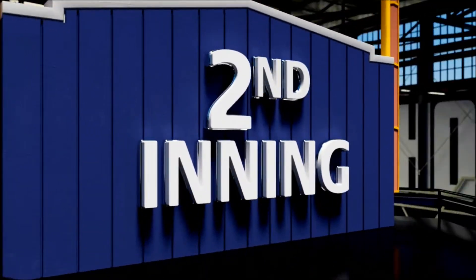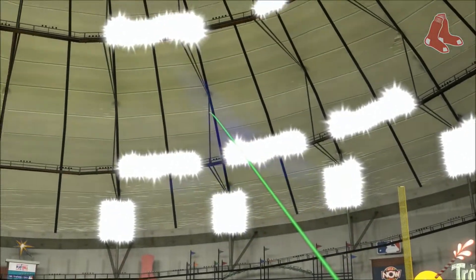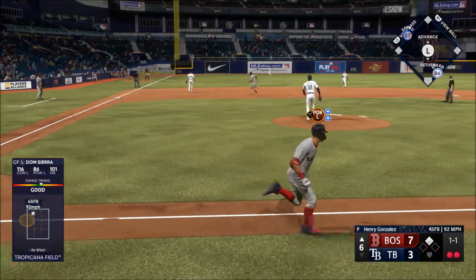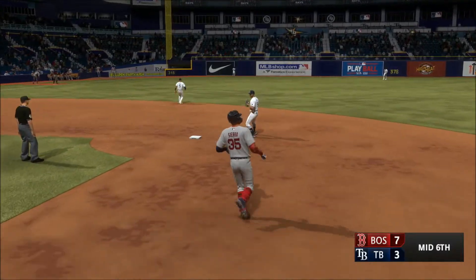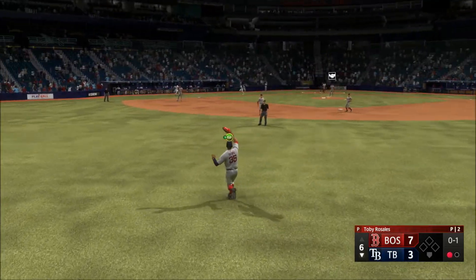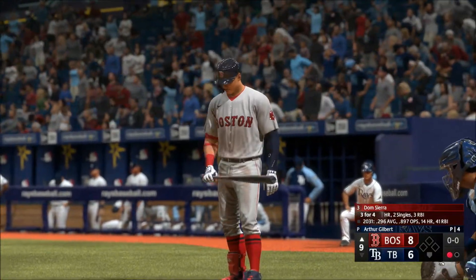That diving catch right there is the kind of play that just fires up the team — whether it's to make more great defensive plays or to get back in the dugout and swing the sticks. Digging in, Dom Sierra — he had a big swing of the bat early on in the ball game, a three-run knock. In the air, left field — sized up, makes the catch, 9-1. Swing and a ball lifted to center field. Sierra racing over — liner base hit.